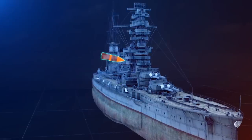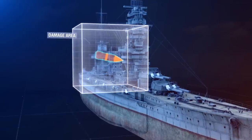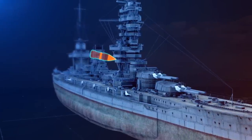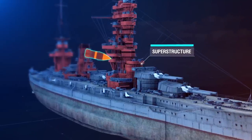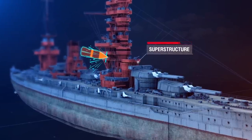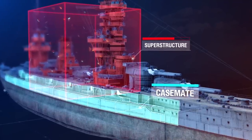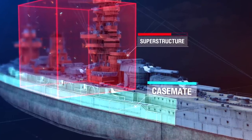Regardless of whether the armor is penetrated or not, following the explosion the fragmentation damage area is shaped. This area depends on the shell's caliber and the weight of the explosives in it. If the armor is penetrated, even considering a vast damage radius, an HE shell deals damage only to the ship part that it hits. For example, if an HE shell penetrated Fuso's superstructure and damaged it, then this shell wouldn't do any damage to the casemate under any circumstances, even though the casemate is formally located within the damage area.